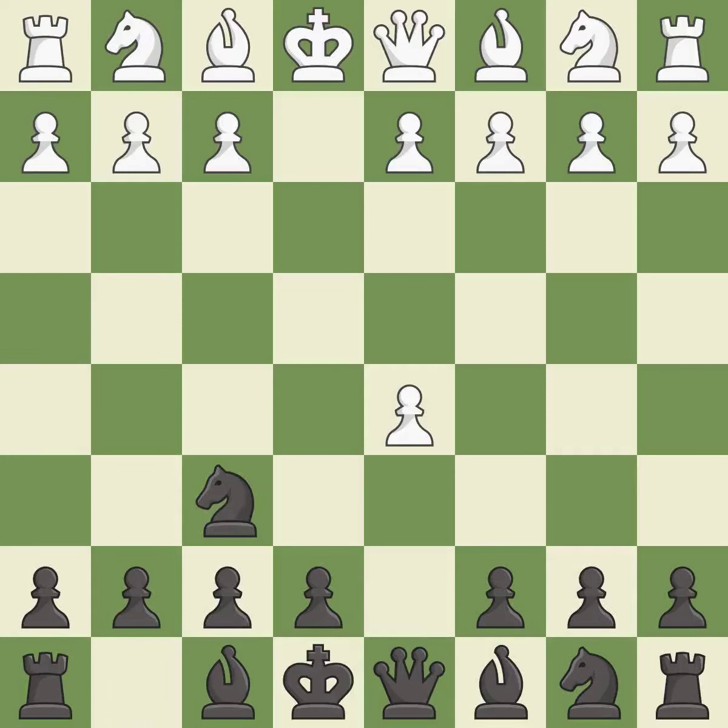Nf6 develops the knight with the idea of recapturing the d5 pawn with the knight instead of the queen. d4 takes space in the center, controls the e5 and c5 squares and allows the dark-squared bishop to develop.